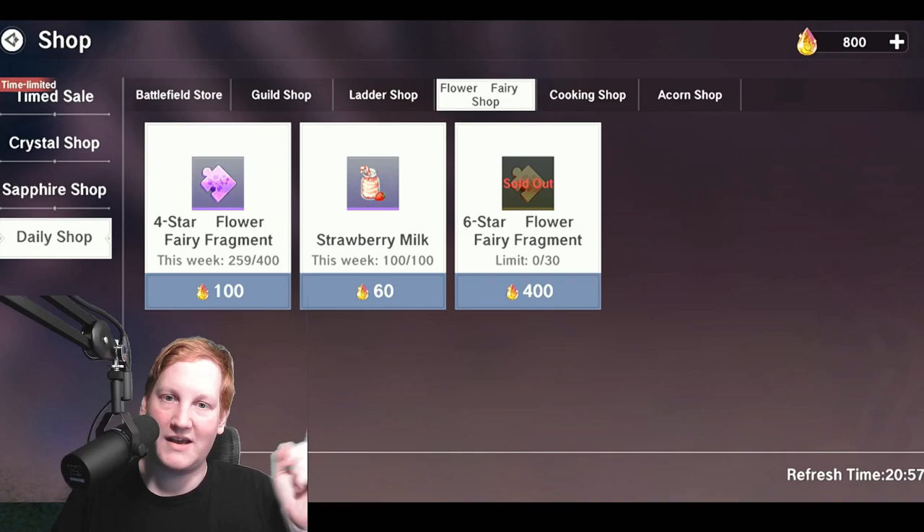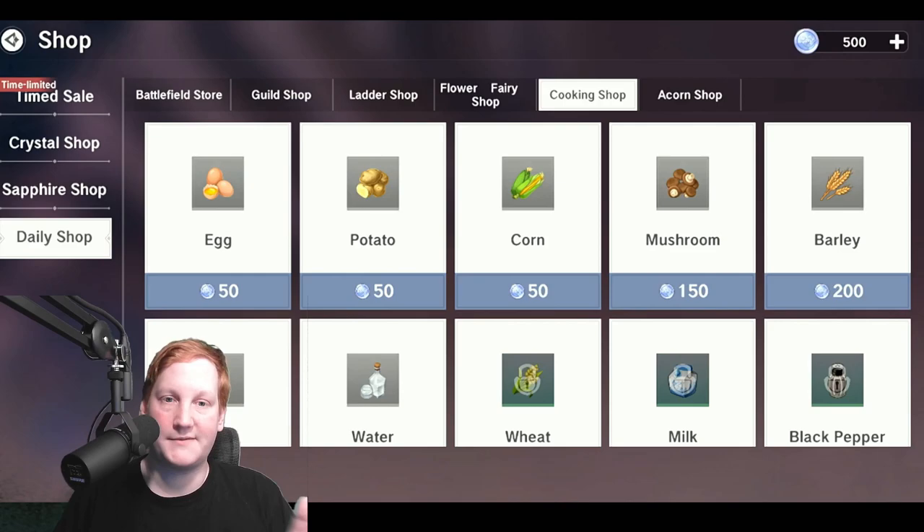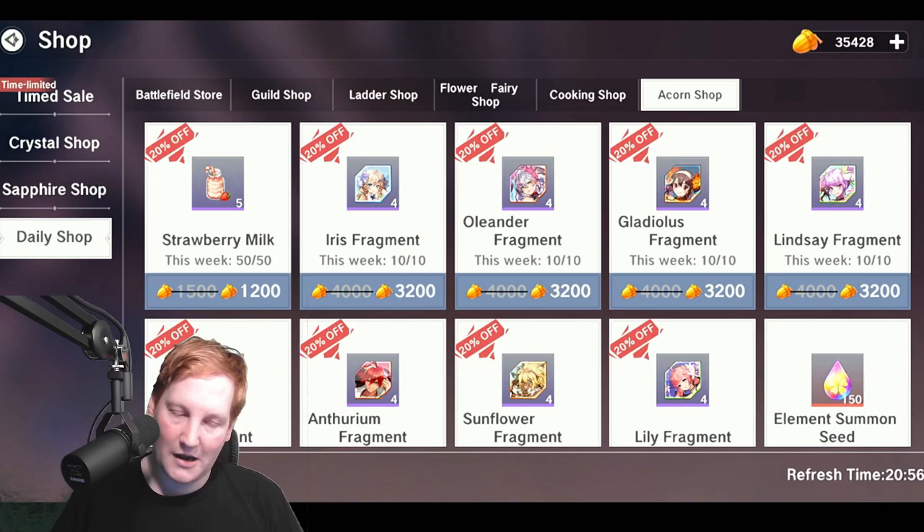Flower fairy in the ladder shop — the six-star flower fragment piece has a lifetime limit, so you can get 30 of them and you're done. Pile the rest into four-star fragments to use as upgrade materials down the line. The strawberry milk here is a bait and not worth your materials.